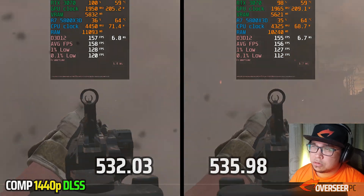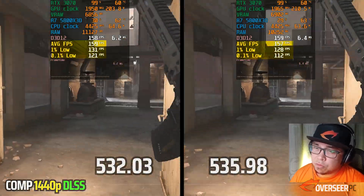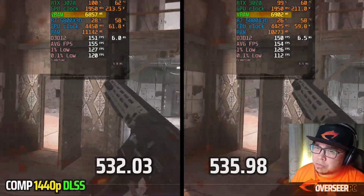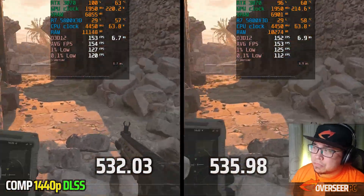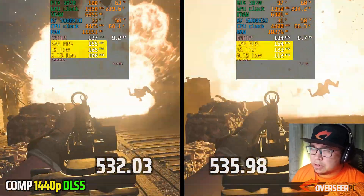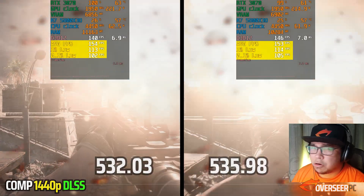At 1440p with DLSS Quality turned on, it uses less VRAM at the start and RAM is way lower compared to the previous driver. Performance seems slightly lower on the latest driver interestingly, though VRAM catches up later in the benchmark. The previous driver shows slightly higher FPS in some scenes, but on heavy scenes performance swings back to the latest driver — it's a bit of a mixed bag.